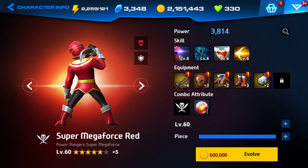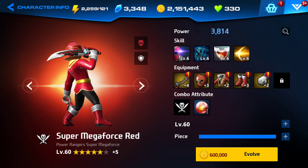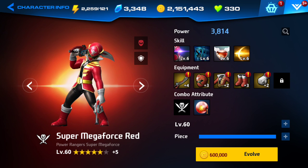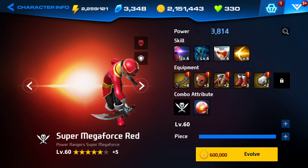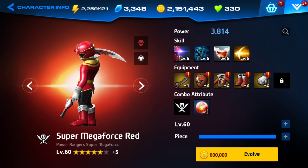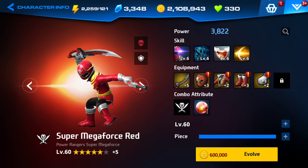Pretty much what you do to get the six star is you're gonna have to gather 90 shards. And 90 shards means you have to get 450 shards total just to get your ranger at least close to the evolve button of a six star.